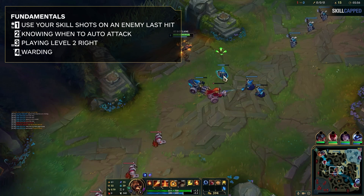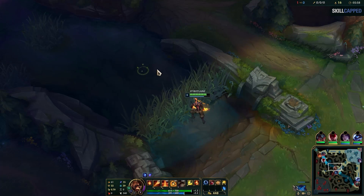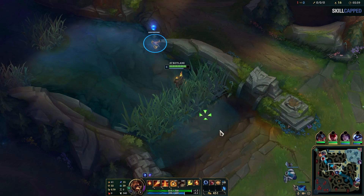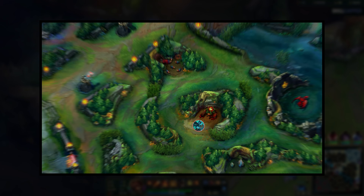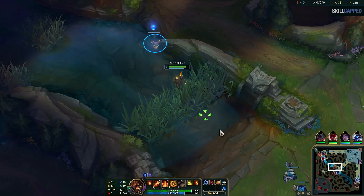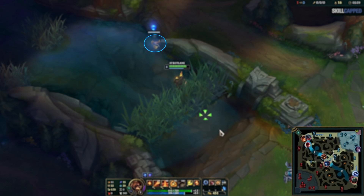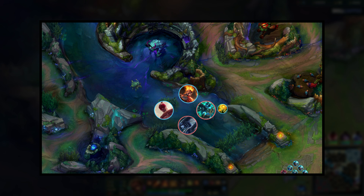This brings us to fundamental number 4, which is warding. First, you want to ward when there are no last hits to get — you don't want any minions dying while you leave, so I grab the cannon and then go ward. You have to choose a side and position based on three things: who the enemy jungler is, where your jungler is, and what side of the lane you want to be hovering. The enemy jungler here is Hecarim, so I know he's going to full clear his bot side then go top. I know he needs to gank from behind me, so I drop the ward here. My jungler is also top side, so this sets me up to hug my top side safely.